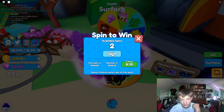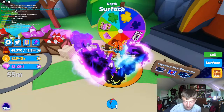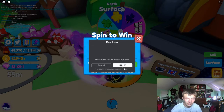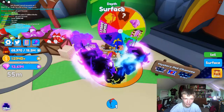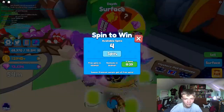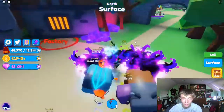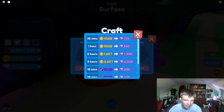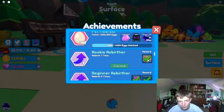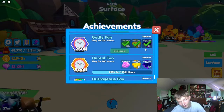Speaking of luck boosts, I need to use that code and see what it gives me — it said it would give me luck. I want to try to get a pet so I can show it off. I can already tell that hydra is going to be extremely difficult to get. I need to buy more spins just to show off this egg. Come on, just let me hatch a pet. There we go — it gives you the egg and I just got a patriotic dragon, sadly. It's just gems, and gems are so annoying to get.